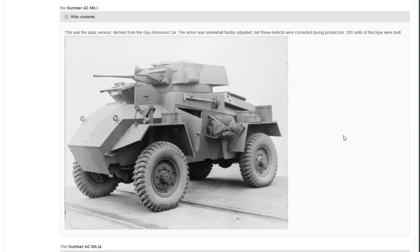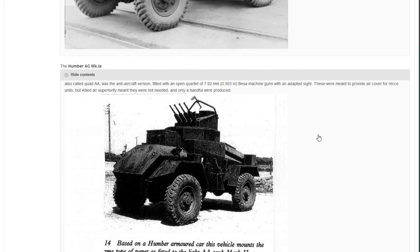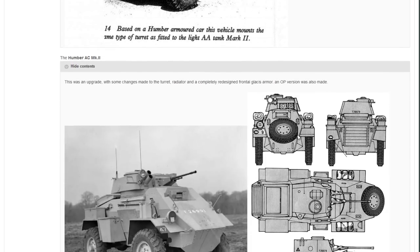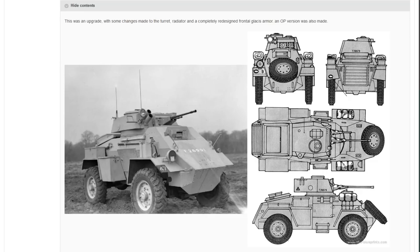The first variant is the Humber AC Mark I — the basic version, with about 300 built, armed with just the 15mm Besa gun. Then you have the Humber AC Mark Ia, an AA version which had access to a quad set of 7.92mm guns, very similar to the Rank 1 AA that we see in the British tech tree. Then there is the Humber AC Mark II, an upgrade which added a slightly better turret, better radiator, and a completely redesigned frontal glacis armor.